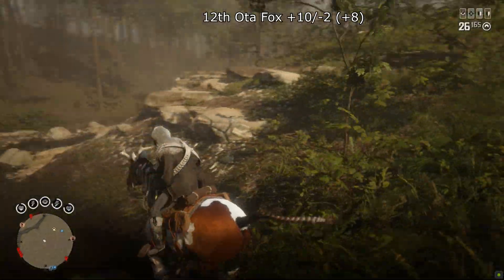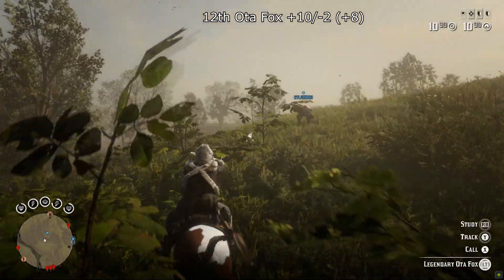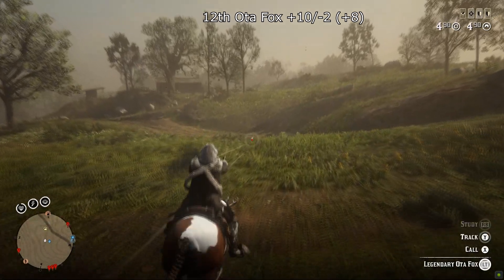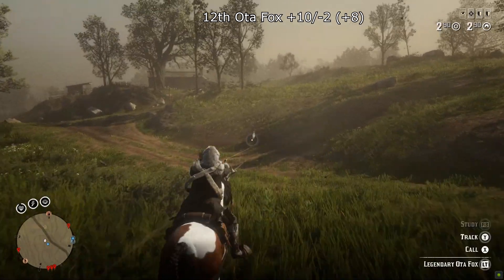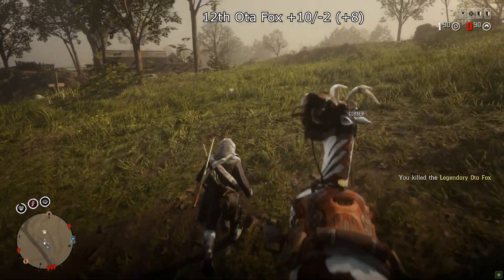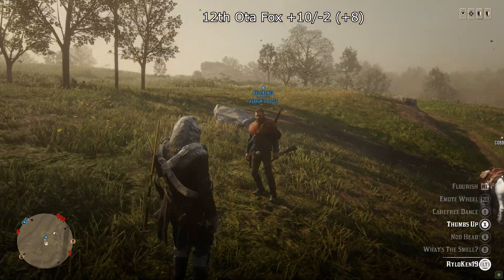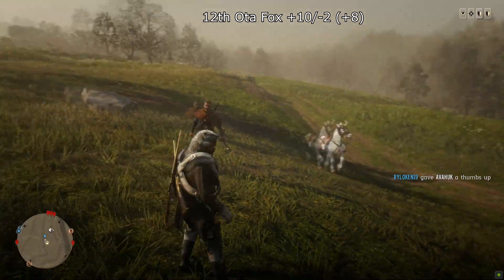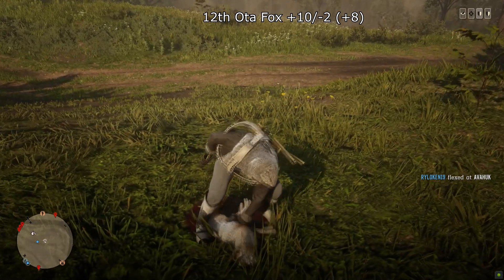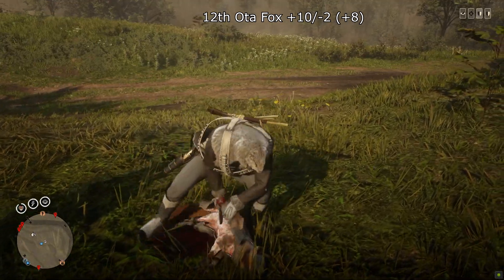At number 12 on its own we have the Ota Fox with plus 10 and minus 2, total score plus 8. This one is getting towards the medium range. It spawns just to the west or north of Rhodes and comes in often enough. Not too difficult to find, but the spawn area is quite big, which is why some people might have trouble. Not difficult to hunt though, and I don't really bother with it unless there's space in the wagon.